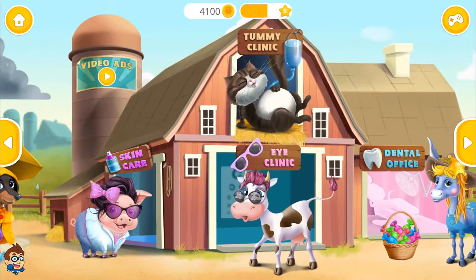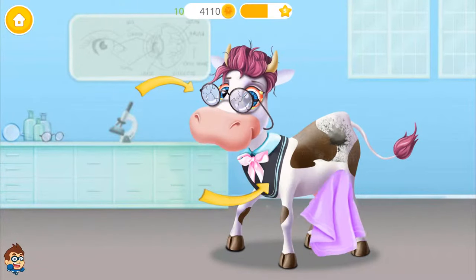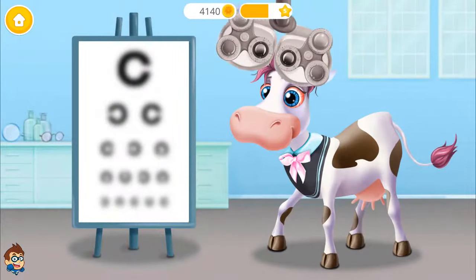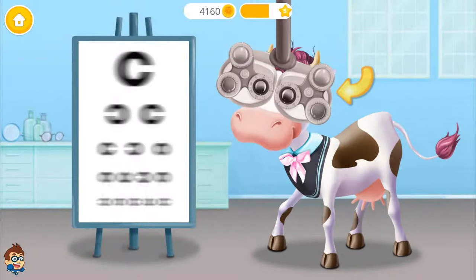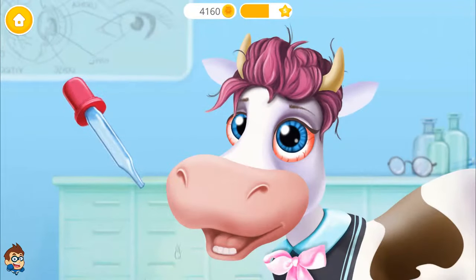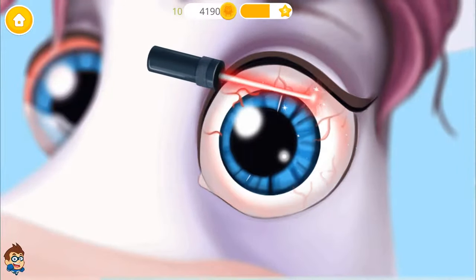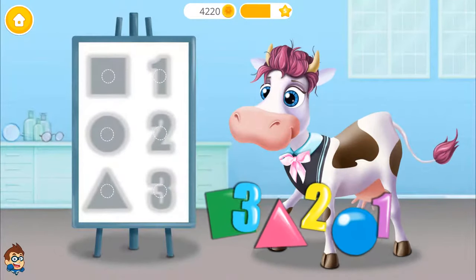Welcome to the animal hospital. Let's help Miss Violet. First, wipe away the dirt. Ew, clean the pus. Good job. Now let's get ready to test — click it. We need a few eye drops. Let's take a closer look. Use the laser to fix her eyes. Good job.